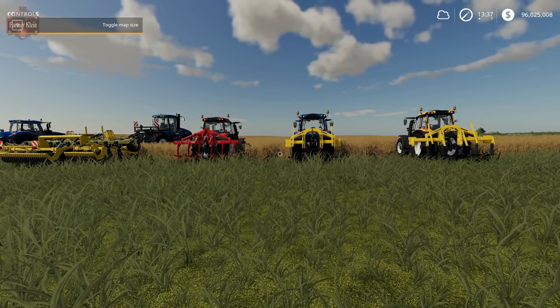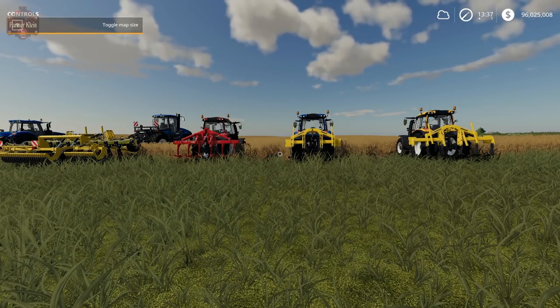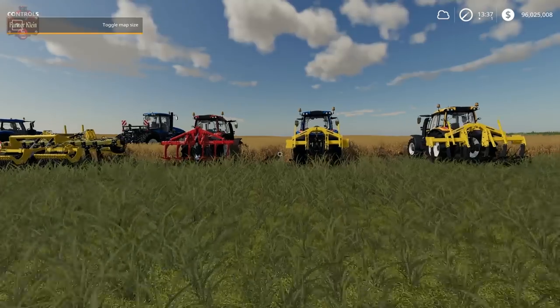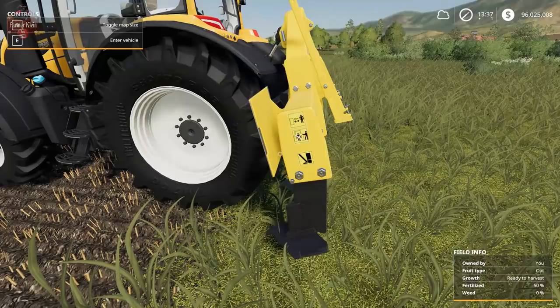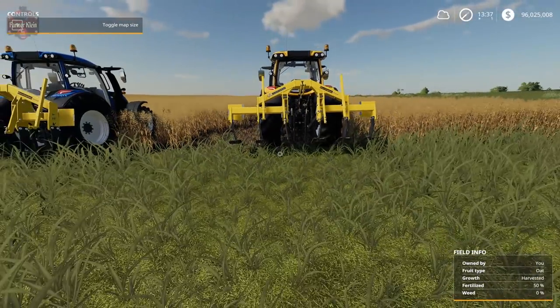The mod also allows you to use these four subsoilers to create fields, which some people really like because it's a lot easier to use a nice straight, squared-off implement like this to create a field as opposed to one of the angled old-style boar plows.